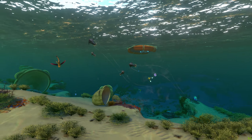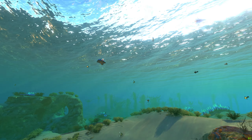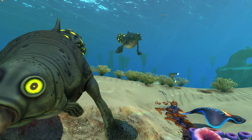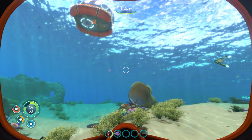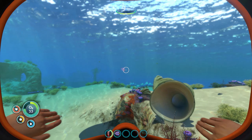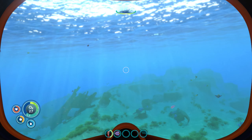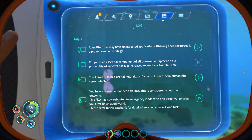It becomes evident that the creatures inhabiting the area in Subnautica are unlike anything you have ever seen before — fish that look like boomerangs, or the gasopods with their gas mask-like faces. Their unique and extraordinary appearances make it abundantly clear that this underwater world is far from the familiar ocean we know. This leads players to experience a sense of curiosity and fascination, but also a feeling of unease due to the limited knowledge about their behaviour, characteristics and environment.